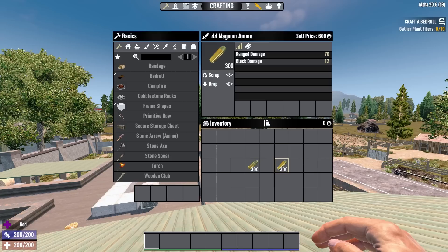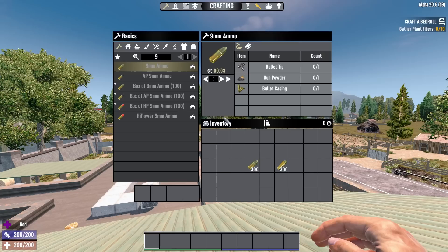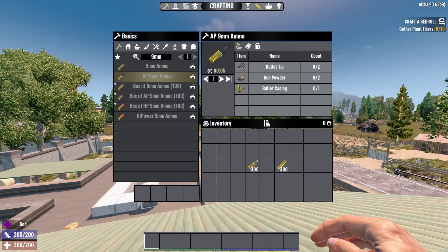Pistol ammo actually stacks to 300 unlike the other ammo types, so it's much more storage efficient. The 9mm ammo is the cheapest ammo in the game, costing 1 tip, 1 gunpowder and 1 bullet casing. The HP ammo is basically pointless to craft — it does a small amount more damage and costs an extra bullet tip, but you're better off crafting armor piercing 9mm if you want something that hits harder than basic 9mm.